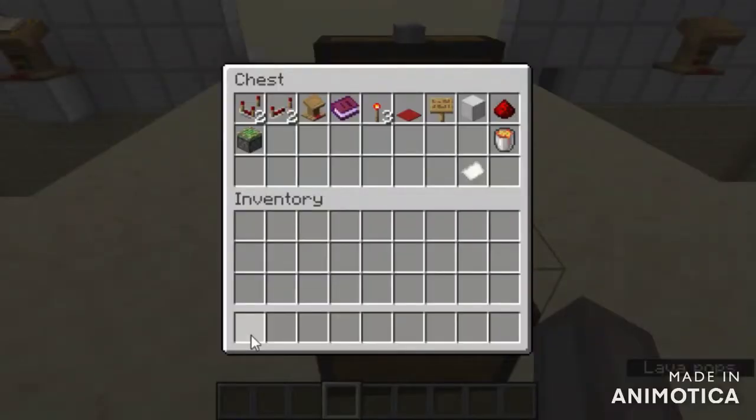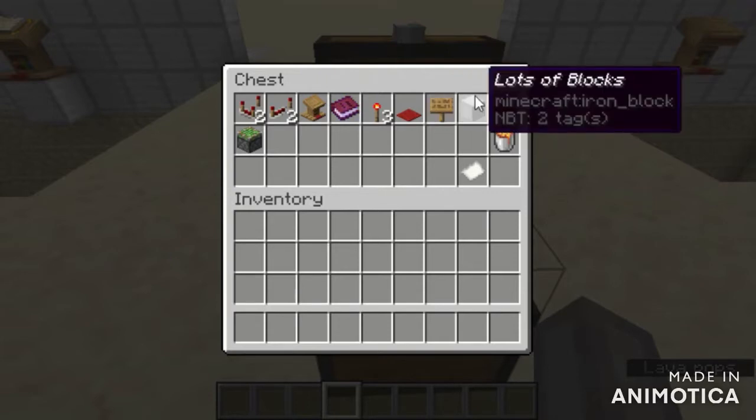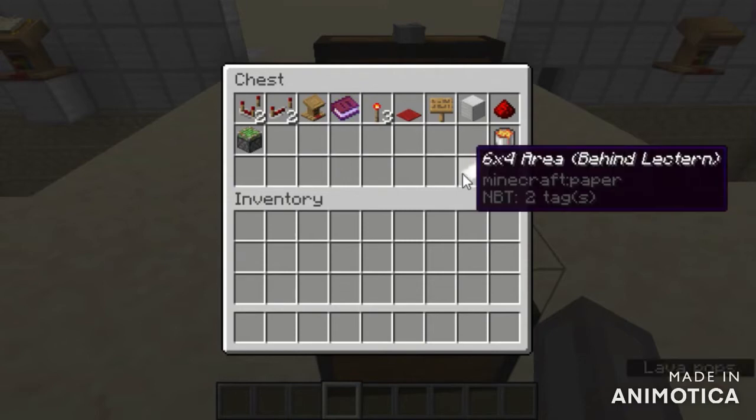For this trap you will need 2 comparators, 2 repeaters, 1 lectern, your book, 3 redstone torches, as much carpet as the area of your trapdoor, as many signs as the area of your trapdoor, lots of blocks, 1 redstone dust, a lot of lava, 1 sticky piston, and a 6x4 area behind the lectern.